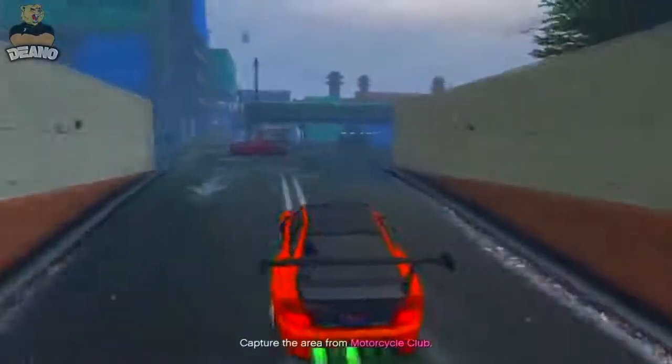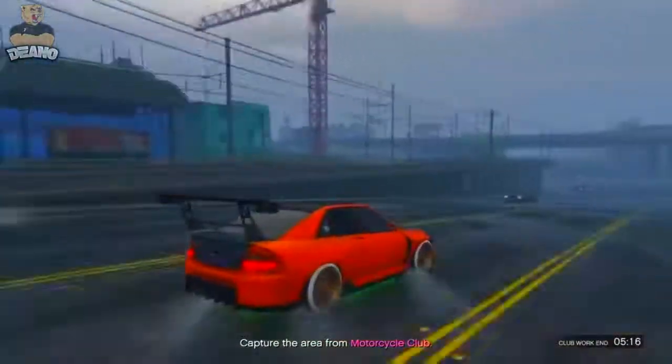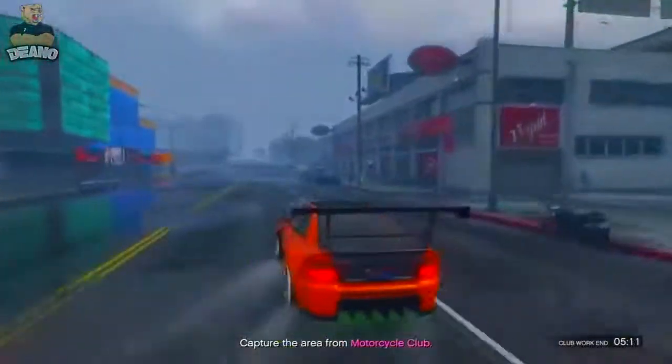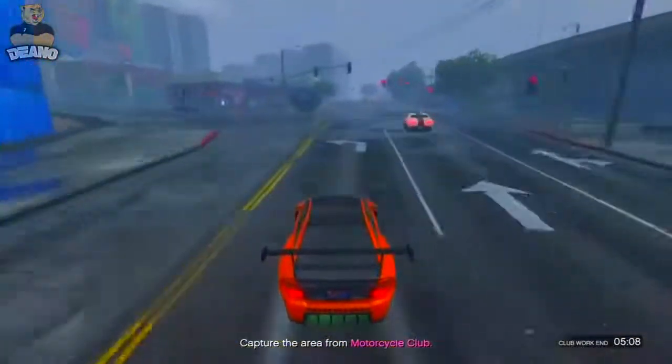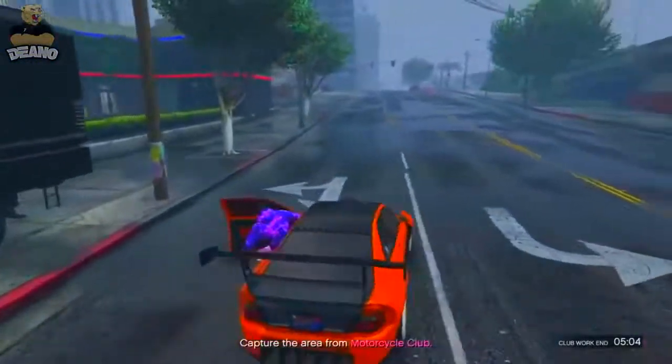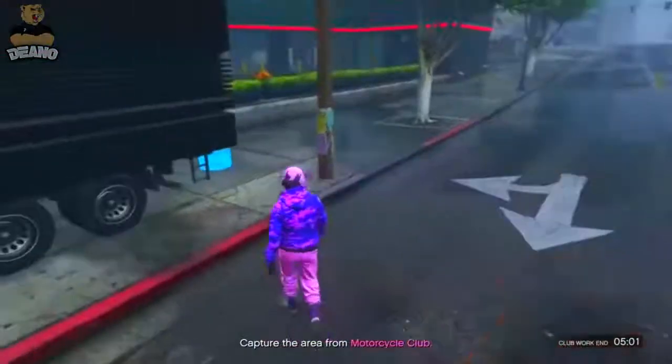Drive the Sultan RS over to your MOC parked by the Simeon dealership. You'll notice on the bottom left corner there is no minimap — if there's no minimap, the glitch is working completely fine. The reason for using that garage near Simeon is so the MOC is closer, because between jumping off the TV and getting to your MOC you could get an error message. Once you're outside your MOC in the Sultan RS, get out the vehicle and return the personal vehicle to storage.